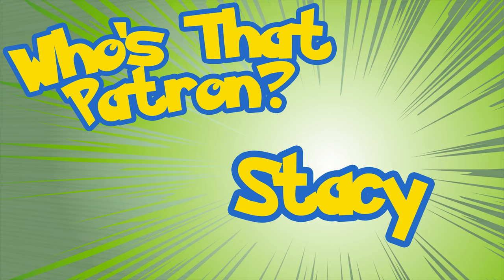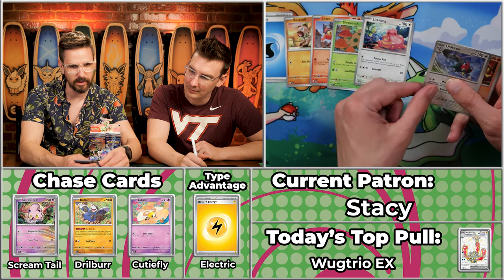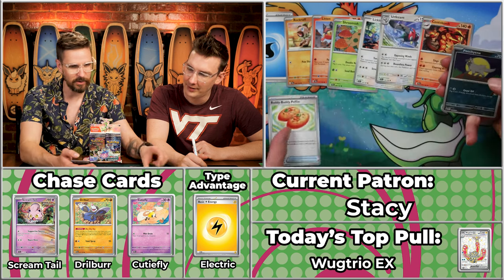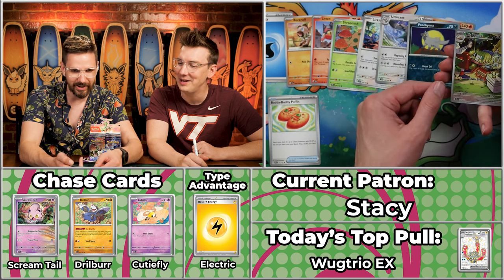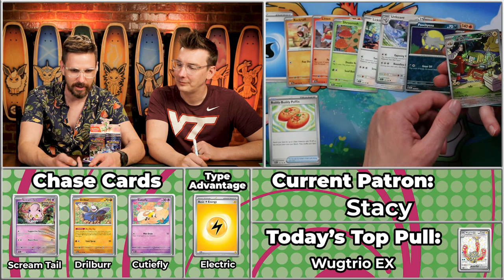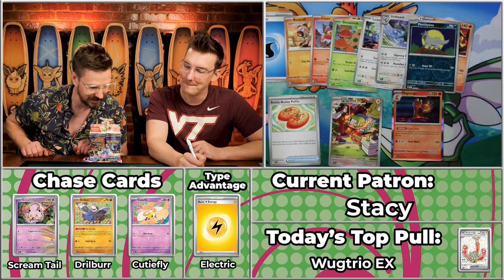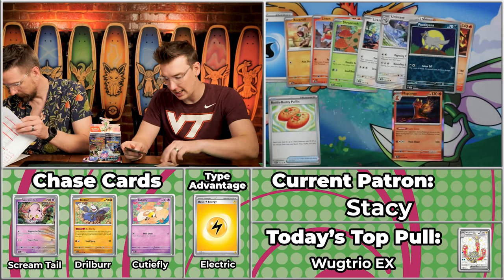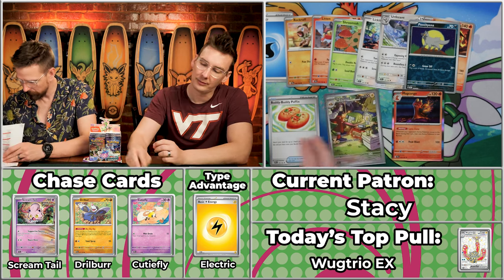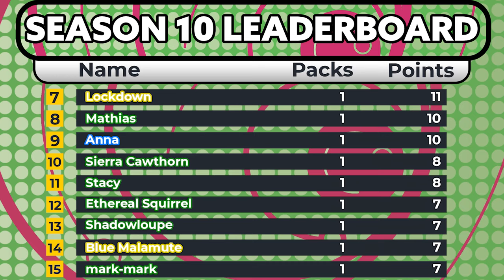Next up is Stacy, looking for something big — last season was a last place contender with 1.14 cents. We got the teardrop energy, Rockruff, Litten, Shroomish, Lickitung, Unphazont, Centiskorch, the Buddy Buddy Poffin, Poochyena — oh, look at that Chargerberg! Number 169, $2.52, so three, four plus the Buddy Buddy Poffin brings you to seven and the Makargo brings you to eight points. That's the day leader! Well done to Stacy — that Chargerberg is a pretty card.